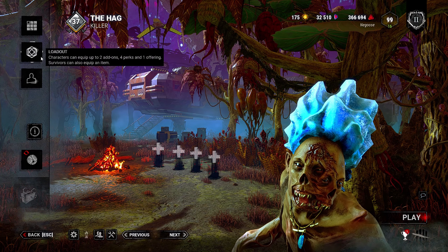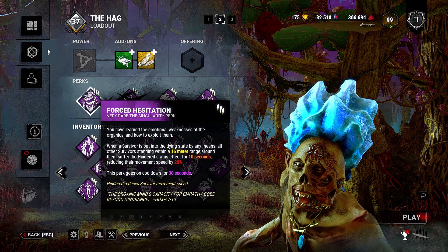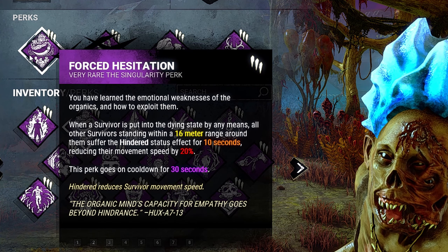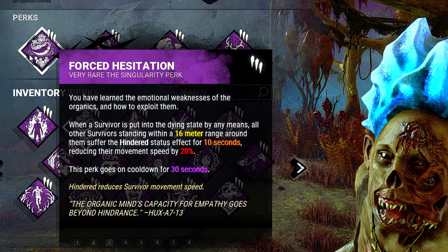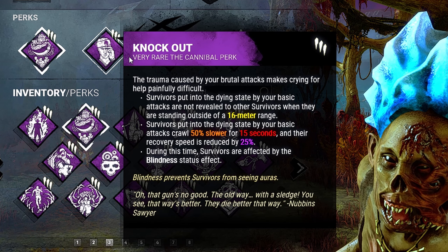Alright guys, I'm back again with another granny video. In this video, I'm gonna be showcasing a new slug build using the new teachable perk from the Singularity called Force Hesitation. What this does is when we put a survivor into the dying state, all survivors standing within 60 meters of that survivor are gonna be hindered for 10 seconds and will get a 20% movement speed slow down.